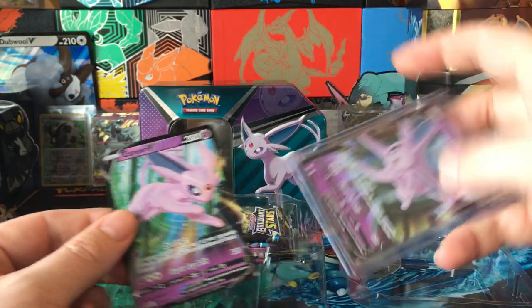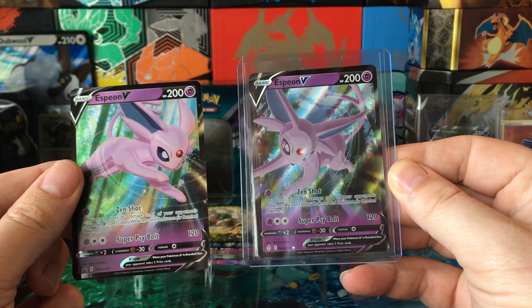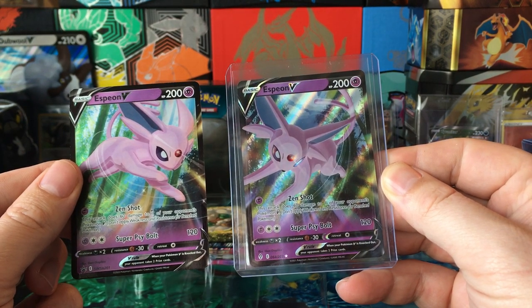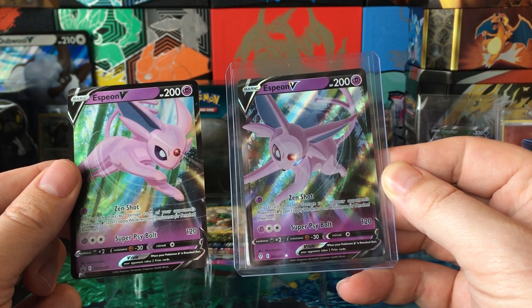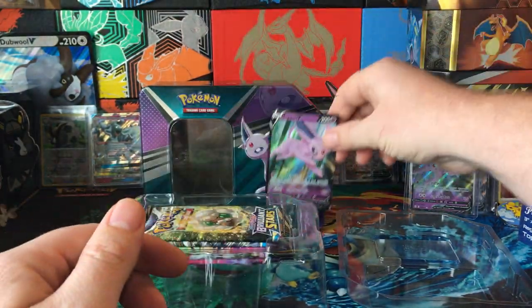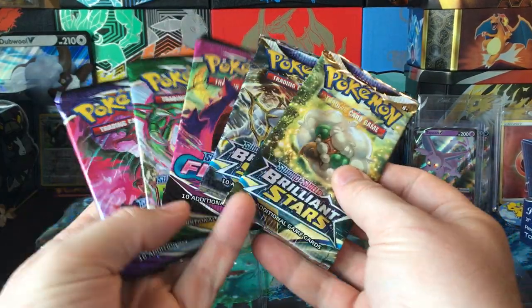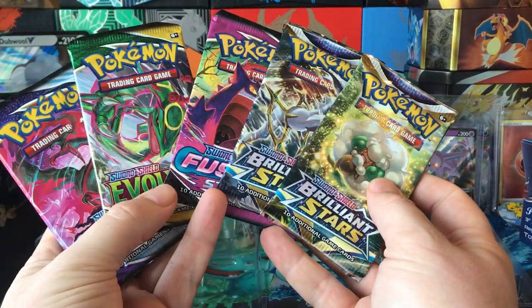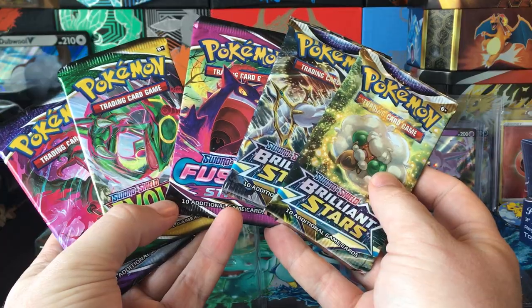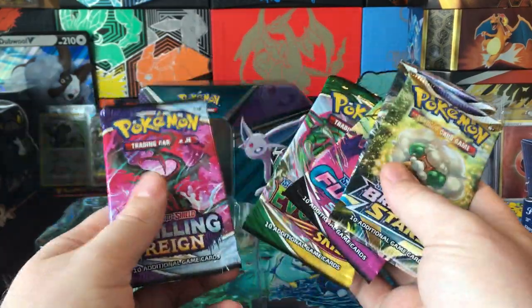It looks different than the Evolving Skies one with the same stats and attacks. There's a quick image if you want to scroll through the video really quickly. Two Brilliant Stars, one Fusion Strike, an Evolving Skies, and a Chilling Rain.